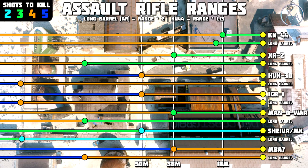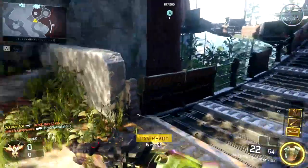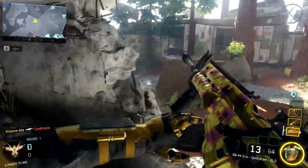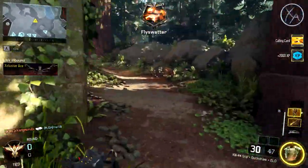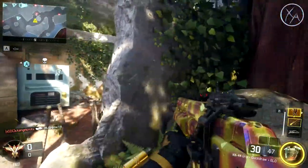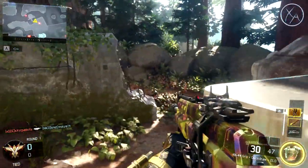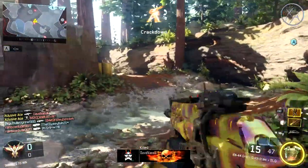So there you have it — that's the range chart for long barrel on the assault rifles. You can make the decisions for yourself based on this chart, or use some of the recommendations I threw in there based on my own personal opinion. Next up I do hope to do one of these with long barrel on shotguns, because a lot of people have been asking for that one, and that should be coming out within the next couple of weeks. If you enjoyed the video, a like rating is always appreciated, and don't forget to subscribe for more if you haven't already.